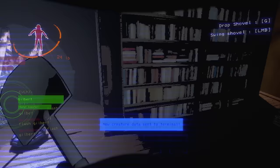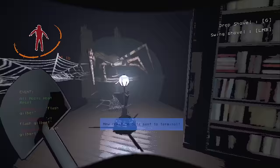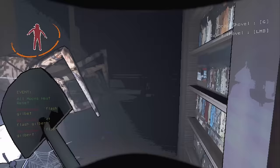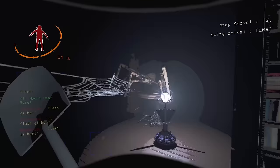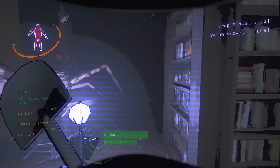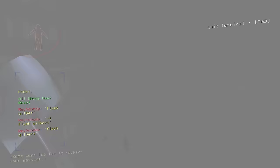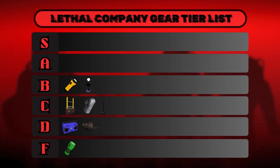A bunch of other enemies get stunned, but those are the main ones I'd use the Radar Booster on — you have to remember that when flashing it, you get blinded too, so it should only really be used in emergency situations like if you're being killed or if the Jester is winding up. The Radar Booster is really complicated, and this is the kind of stuff that makes the game fun. There's a whole meta to this one item — it can either be garbage if the two people using it don't know what they're doing, or really good if they do. I'm only putting it in B tier despite its low cost and versatility, purely because it requires two people to use, which is a huge downside.